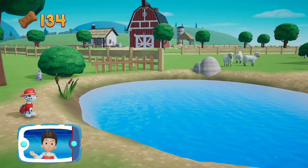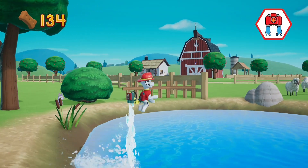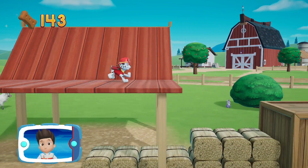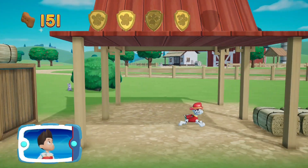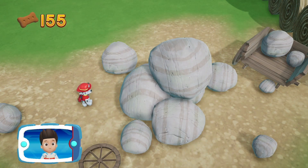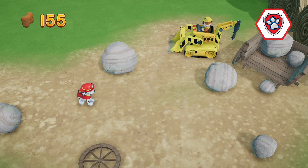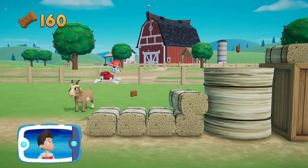When he's too far to jump, Marshall can use his water cannons to hover. Keep going to get those ducklings. Find all the pup treats — there's a golden paw print nearby! You got the golden paw print. Collect all of the golden paw prints that you find. These rocks are blocking the path. We need Rubble to use his digger to move them. All right, now we can keep moving. Keep collecting pup treats whenever you find them.